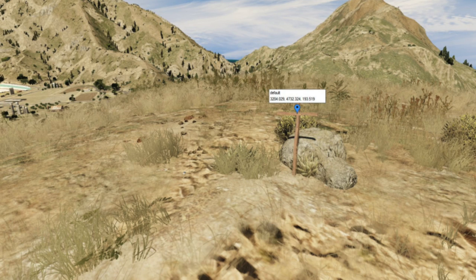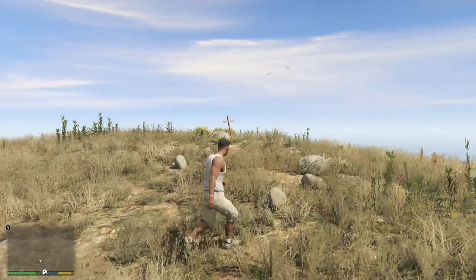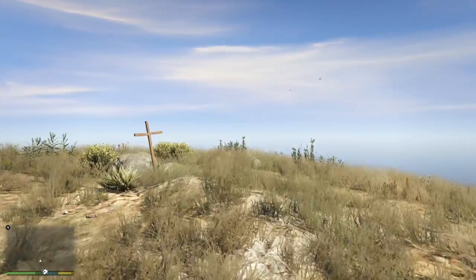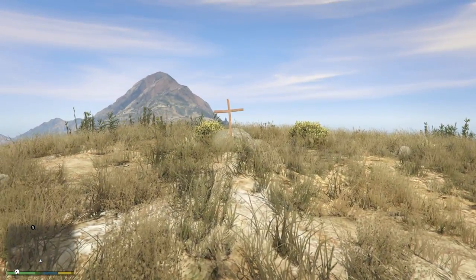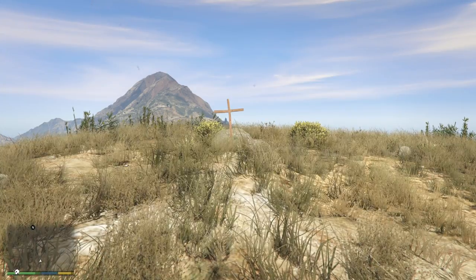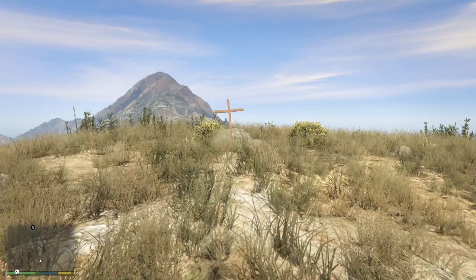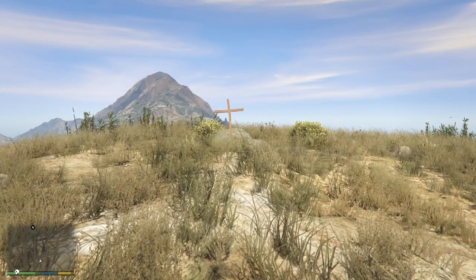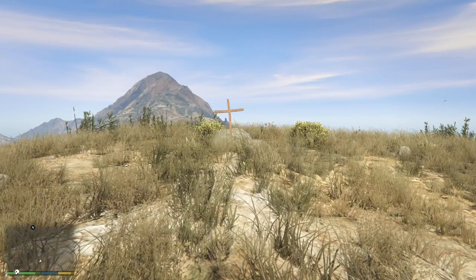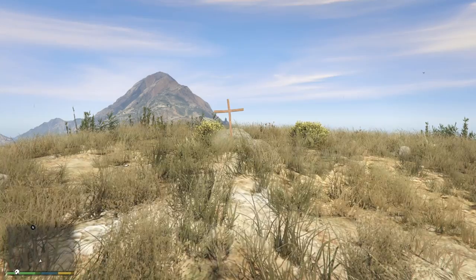In case you've never seen it before, most people just know it as the grave on the mountain. It's located on the top of the mountain south of the lighthouse in Cape Catfish on the eastern coast in GTA 5. There are a couple of theories as to whose grave it might be. One theory is that it's Ursula's mother — the owner of the lighthouse cottage — and is actually referenced when picking up Ursula as part of the strangers and freaks hitchhiker mission.